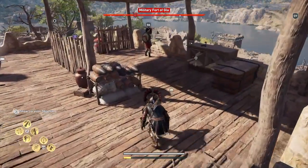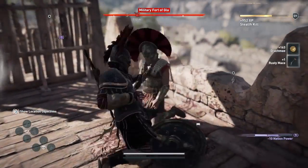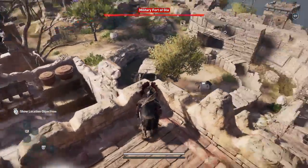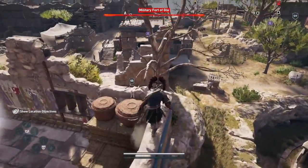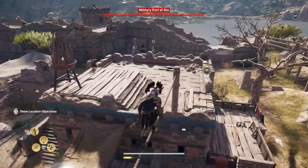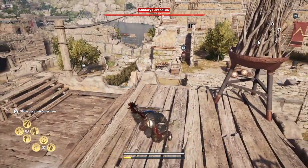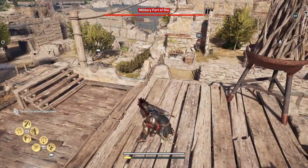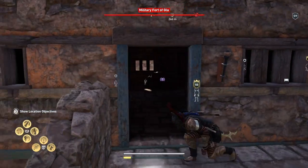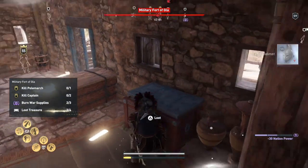Now you can see — I'm going to stealth assassinate this guy. Now here we're going to go and deal with a brazier and get another treasure, and burn a war supply as well. Jump through these trees onto this building. Set fire to that trap — that's it, the trap is done. There's a treasure below us and a war supply below us as well. Get down into here and hopefully there'll be no one around. Open the treasure — the war supply and the treasure done.